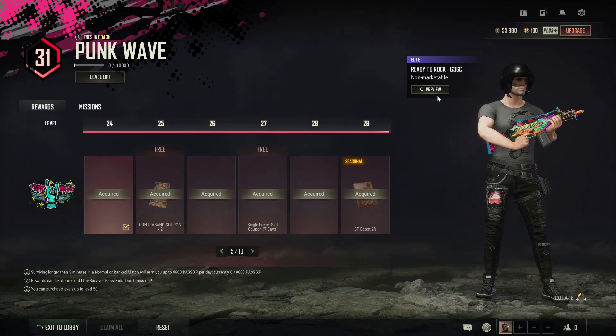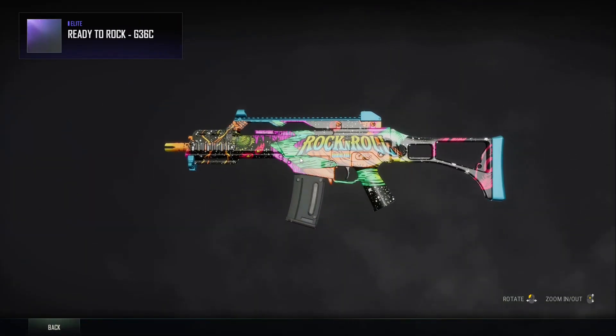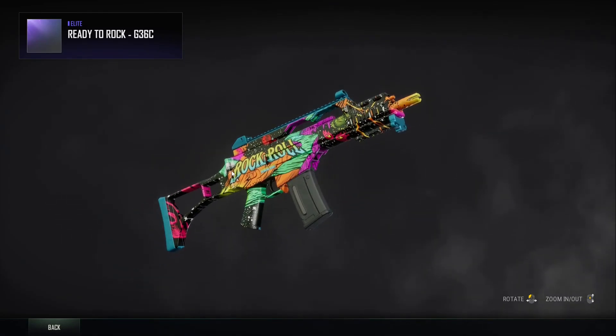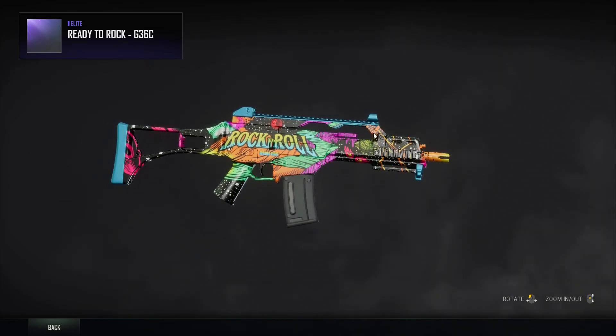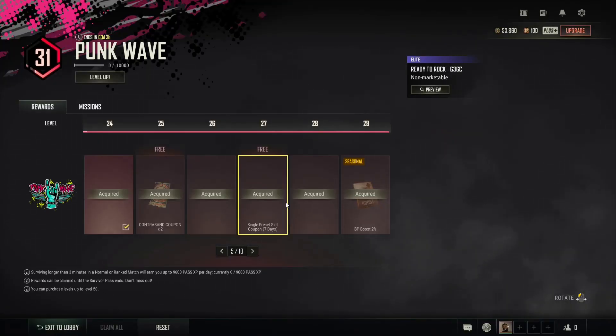Then you've got the Ready to Rock G36C. It's a very colourful weapon skin on this one, it's quite comic booky actually. We had some comic book skins with the Vikendi Pass, the dinosaur shop one or whatever they were called. It kind of reminds me of those but again very nice.